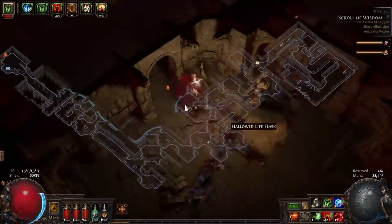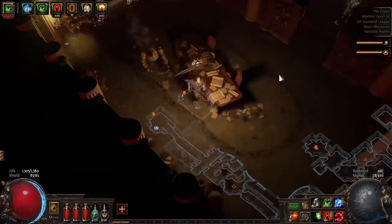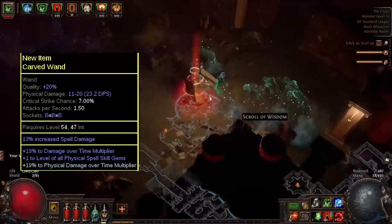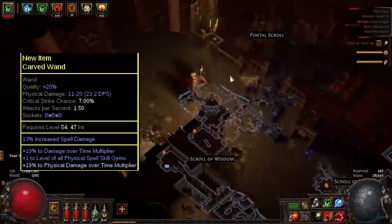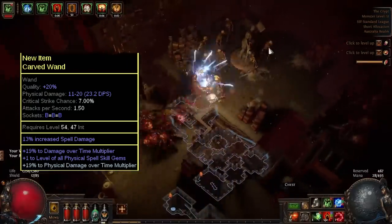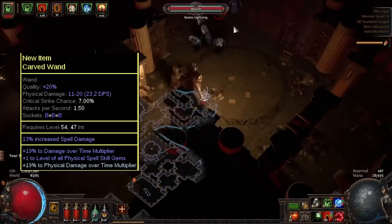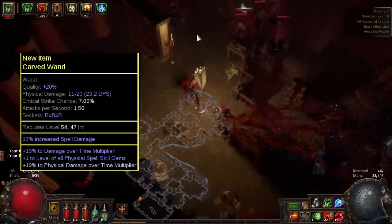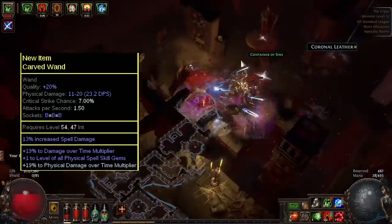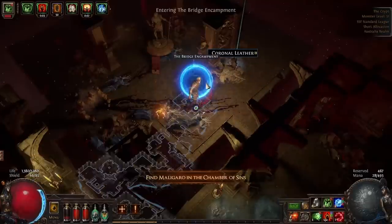Our first upgrade in Stage 3 is better wands. We're looking for plus 1 level of physical spell skill gems and generic physical damage over time multiplier, so that we can then craft the betrayal unveil craft physical damage over time multiplier as well — giving us two damage over time multipliers and a plus level to one of our skill gems. If you can't acquire that, settle for increased attack speed and plus physical spell skill gems, then craft on some physical damage over time multiplier. Make sure you're unveiling all of the Jun items, or get a friend to help out.